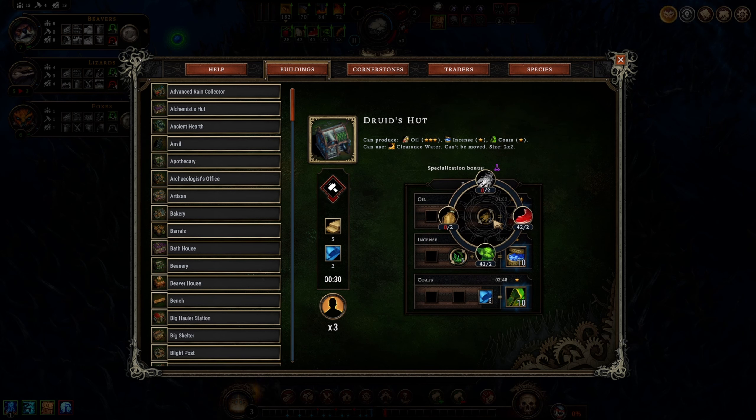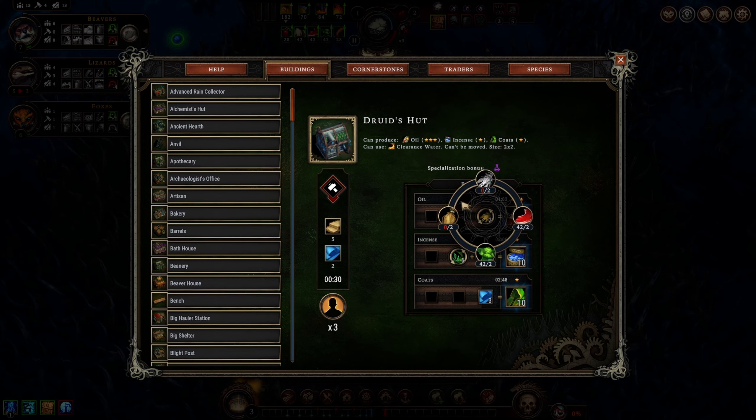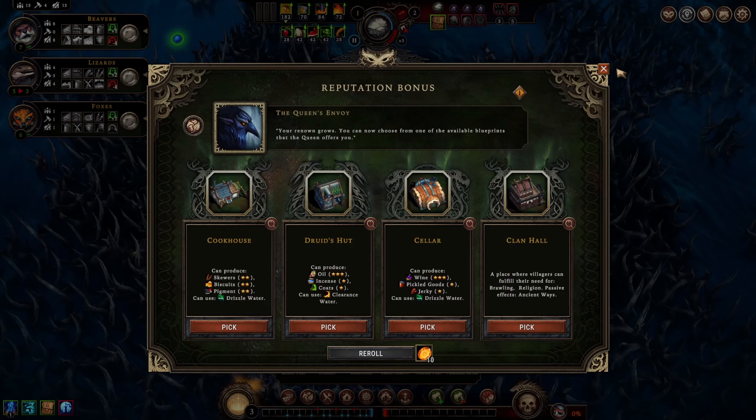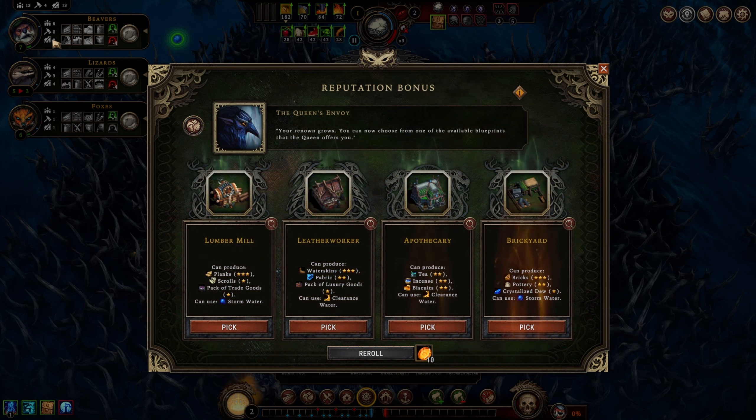This could be a good idea - we can make fuel out of a lot of resources. These two resources are very plentiful when we get sources of them. Let's take the druid's hut for the three-star oil - I haven't done that one before. Also we can make coats for our beavers. A lumber mill for three-star planks, brickyard for three-star bricks, leather worker for two-star fabric and water skins.